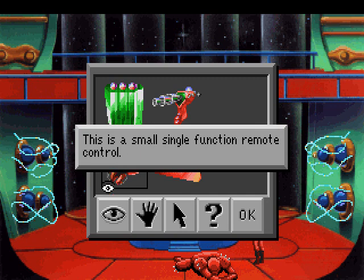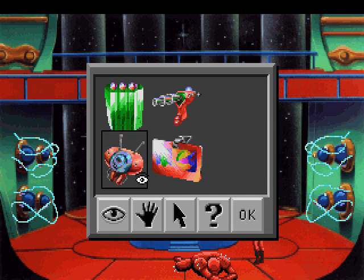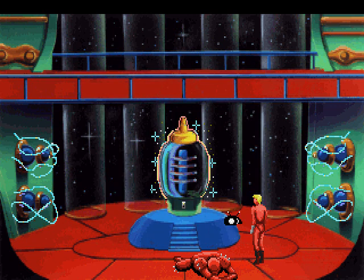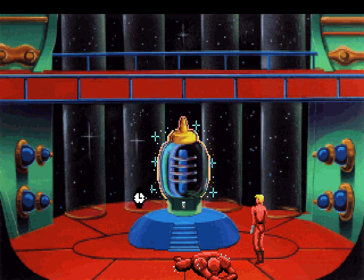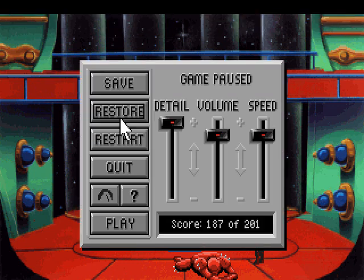Let's see. This is a small, single-function remote control. You press the start on the remote, and the force field around the Star Generator begins to deplete. Yay! And we've got 187 points, so we're nearly there!